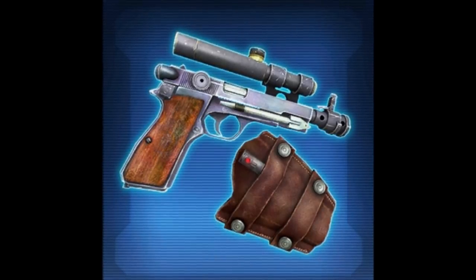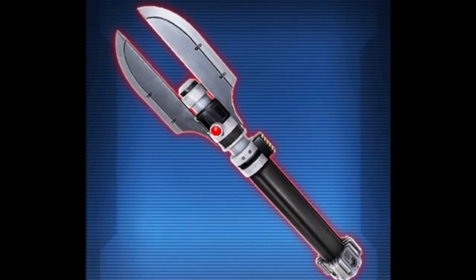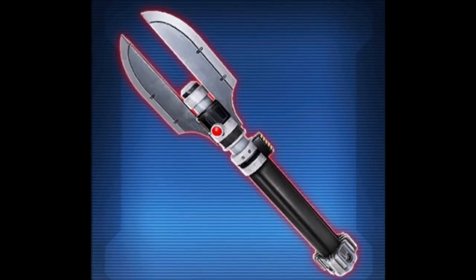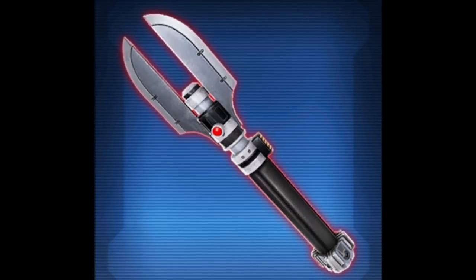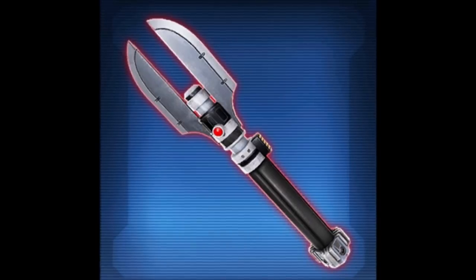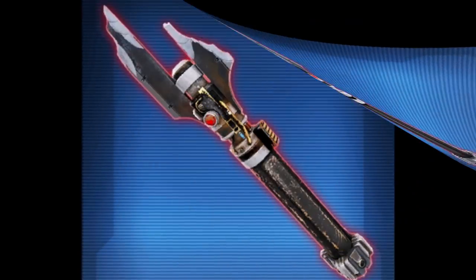I saved the best for last — we are going to be getting Darth Malgus's lightsaber in the game. Here's an image of it fully completed. It has a very distinctive design with two big blades sticking out the top and a black hilt. We've seen similar things before with Tulak Hord's lightsaber, so it's not uncommon. What's cool is it could potentially have some sort of special effect — like Tulak Hord's unstable effect. It will definitely be platinum rarity and cost around 5,400 cartel coins.